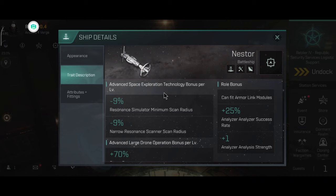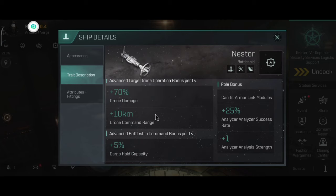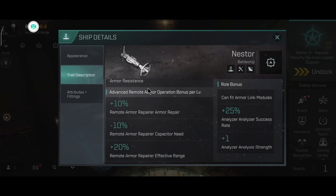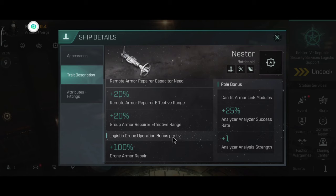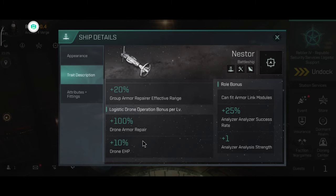The advanced exploration technology will give you minus 9% resonance simulation yield scan radius, minus 9% narrow scanner scan radius. The advanced large drone operation module will give you plus 80% drone damage, plus 10 km drone command range — this works on all drones. Advanced battleship commands will give you plus 5% cargo capacity, plus 5% scan resolution. Armor resistance plus 4%. Advanced remote armor operation will give you plus 10% remote armor repair, minus 10% remote armor capacity, plus 30% remote armor effective range, plus 30% group armor repair effective range. And logistic drone operation: plus 100% drone armor repair, plus 10% drone effective hit points.